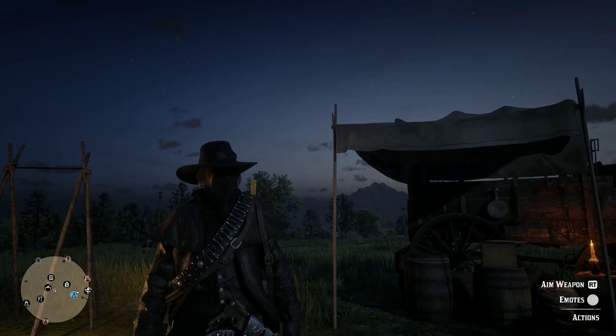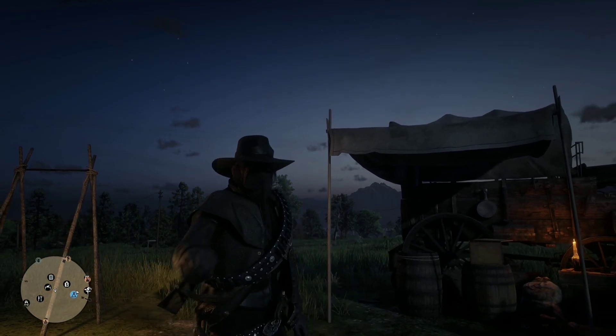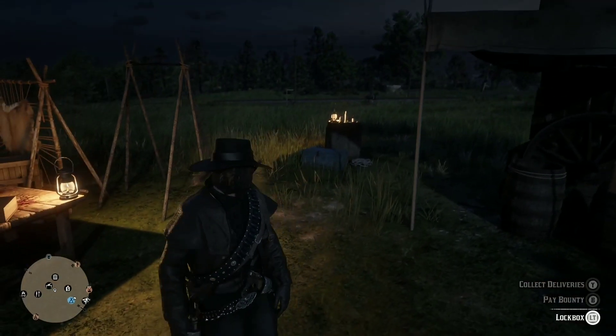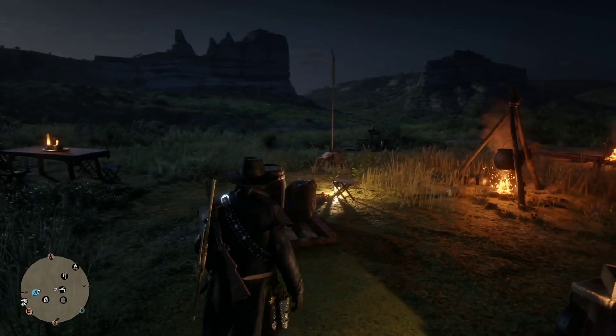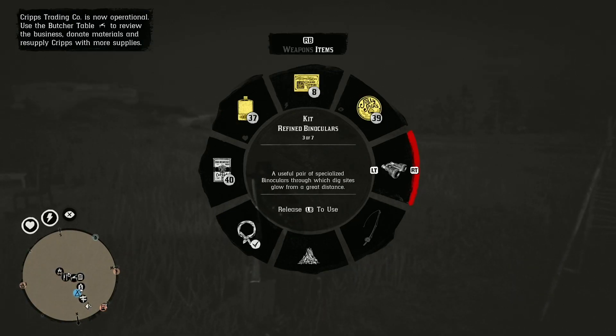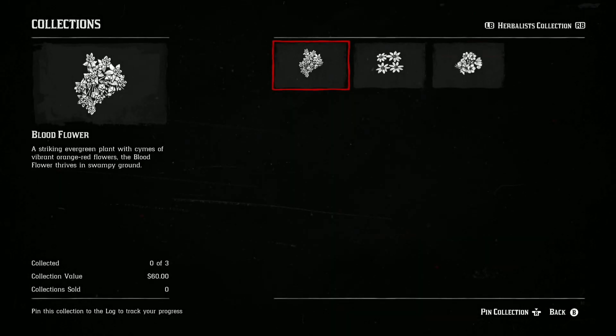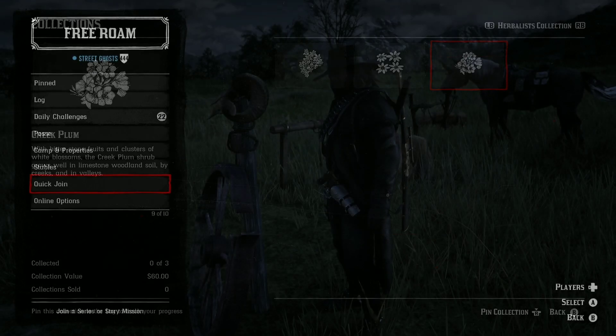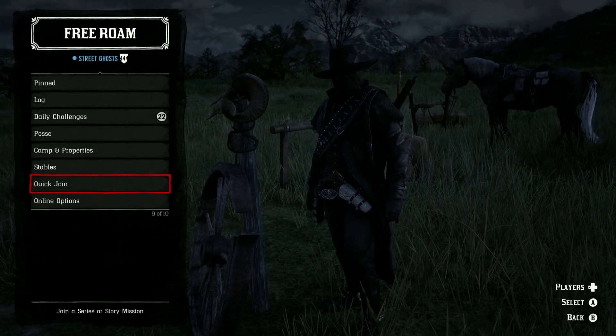Welcome back to the channel. This is the first weekly update to Red Dead Online for 2022, and it's not a great start. First, we'll check out Madame Nazar's weekly collection — the Herbalist Collection: Blood Flower, Chocolate Daisy, and Creek Plum. Sell all three to Madame Nazar for $60. Also, snow is now gone from Red Dead Online.